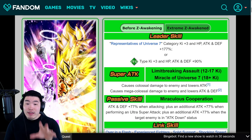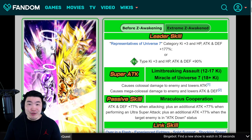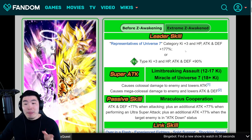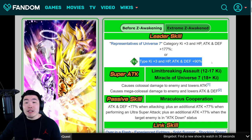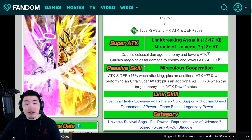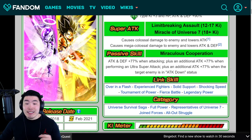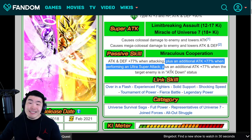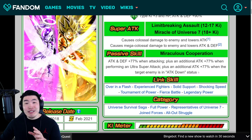We're going to start with the pre-Extreme Z Awakening details first, then go over to the EZA details so you guys can compare the two. Starting with the current leader skill: Representatives of Universe 7, Ki plus 3, HP, Attack, and Defense plus 170%, or Tech Types, Ki plus 3, HP, Attack, and Defense plus 90%. The 12-Ki Super causes Colossal Damage and lowers Attack, and the 18-Ki Super causes Mega Colossal Damage and lowers Attack and Defense. The passive is Attack and Defense plus 77% when attacking, plus an additional Attack plus 77% when performing an Ultra Super Attack, plus an additional Attack plus 77% when the target enemy is in Attack Down status.